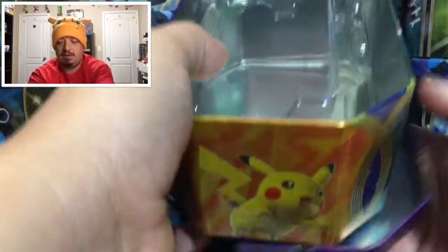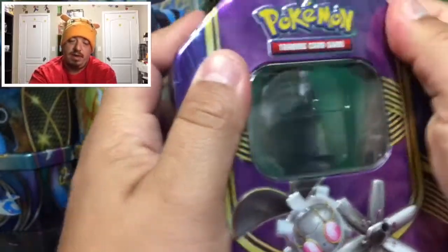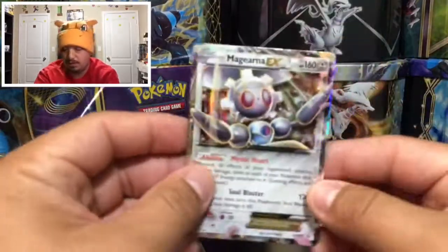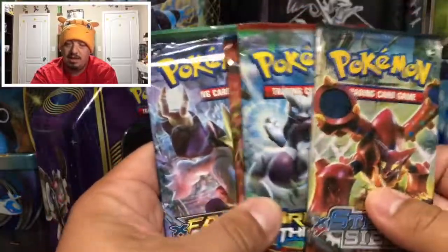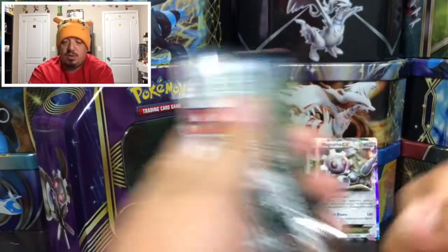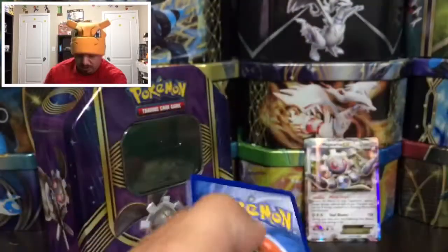Gotta stay organized, guys. There it goes. Sorry about all that, but you know me, gotta keep everything organized. This is your code card — gonna give this away randomly throughout the video. Here we go — the Magearna EX XY 175 right there. We're gonna leave that one there, and we have two Steam Siege, one Breakthrough, and one Fates Collide — so it's not a reprint, which is actually kind of exciting. Here is the green code card for you guys — hope you pull something cool.